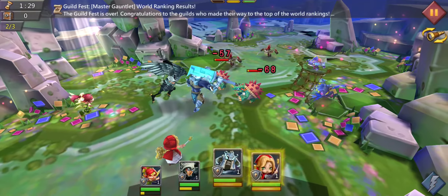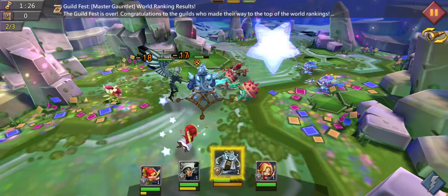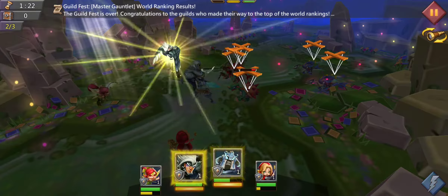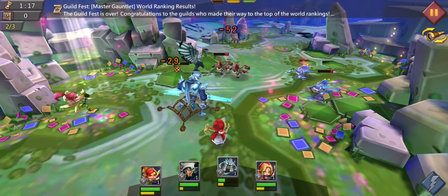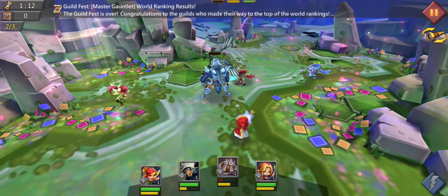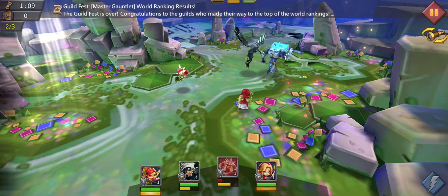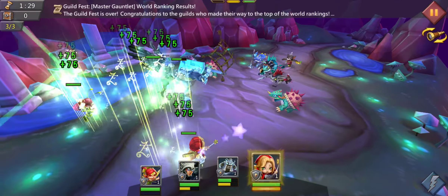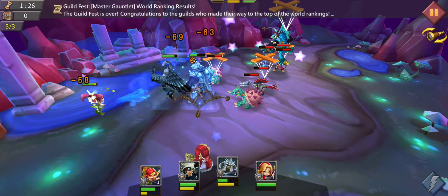For this stage, wait until they are all grouped, then use the CC of Prima Donna, wait until it's over, and then use the CC of the Death Knight. That worked quite well — we are losing a lot of HP but that's not much of a problem because we are getting healed back up.